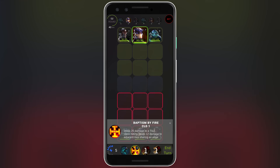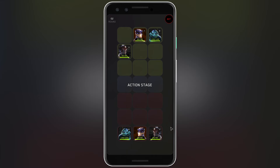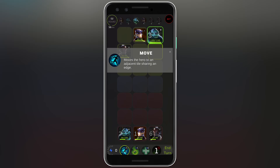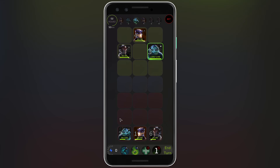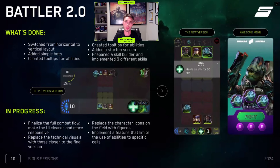Our turn-based game takes an innovative approach by allowing players to plan their hero actions in advance. Players can select all the actions they want their hero to perform, including movements, ability usage, and attacking specific cells and lines. Once the turn is concluded, the selected actions are executed in sequence, creating a dynamic and visually engaging combat experience. This innovative approach deviates from the traditional step-hit-step-hit mode, introducing an element of combinatorial action planning that deepens the gameplay itself.